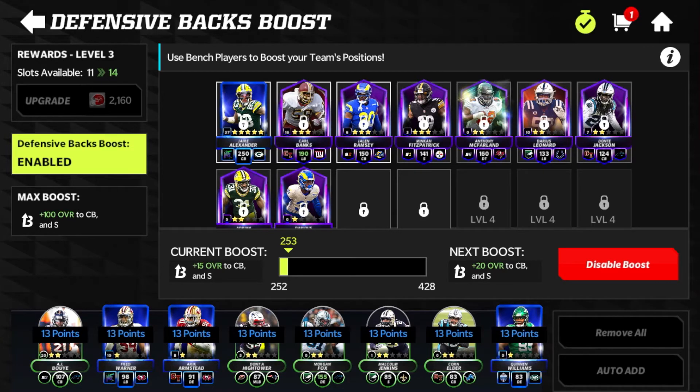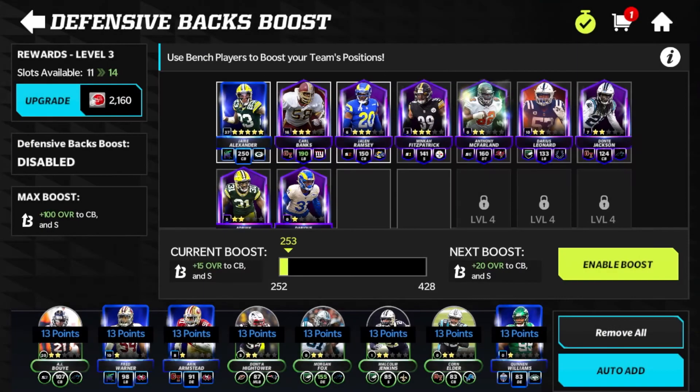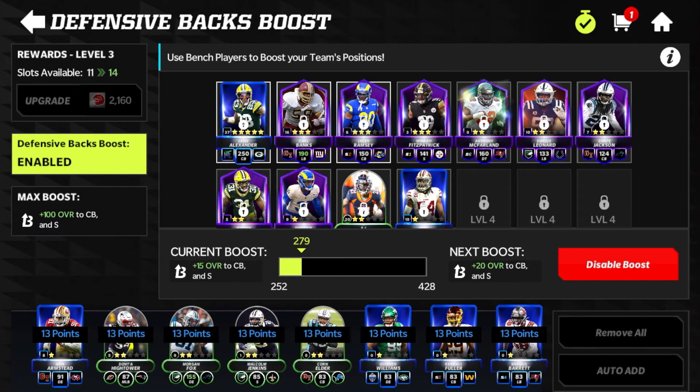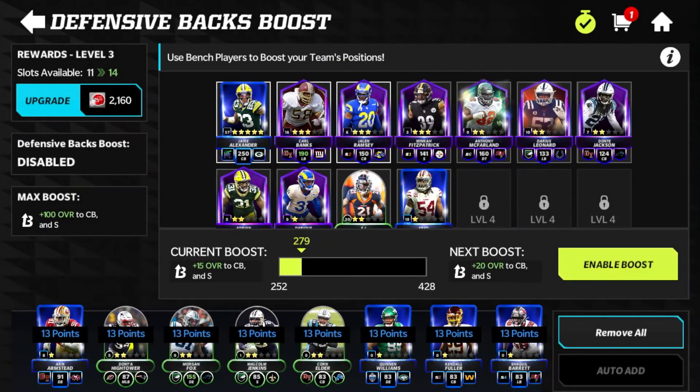You're going to have a certain number of slots unlocked. I have 11 slots available so I could trade in more players. Let me disable the boost here real quick to show you. With the boost disabled, I can slot in more players, then re-enable the boost. Based on the rarity and rank of your player — the level does not matter — a three-star epic at 150 overall and a three-star epic at 141 overall will give you the same progress toward the boost. You can enable and disable the boost whenever you want.